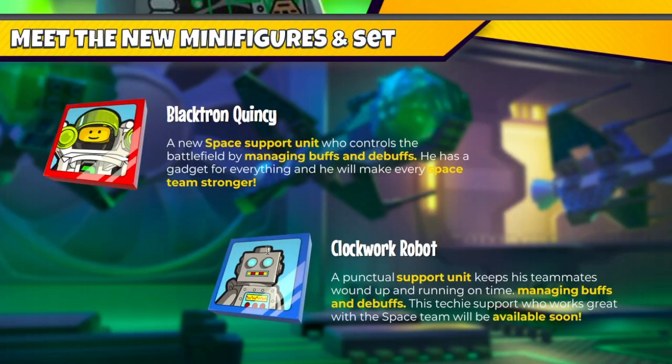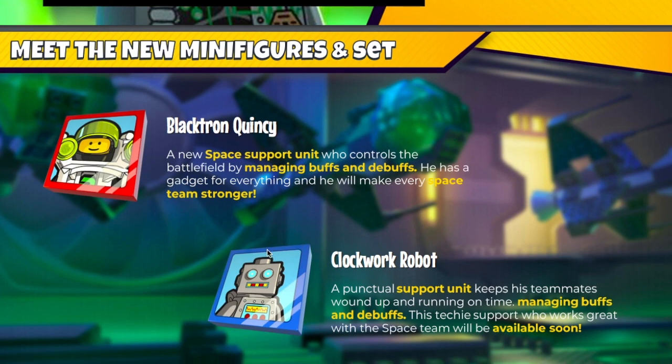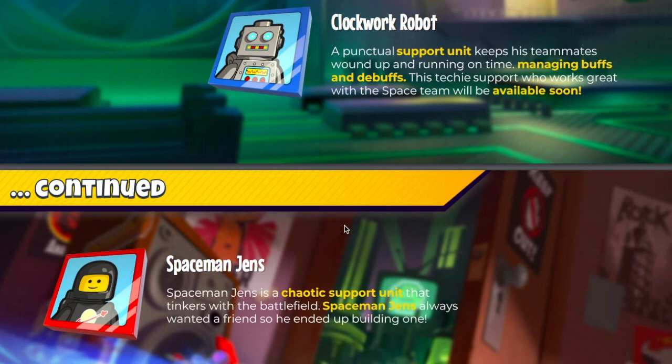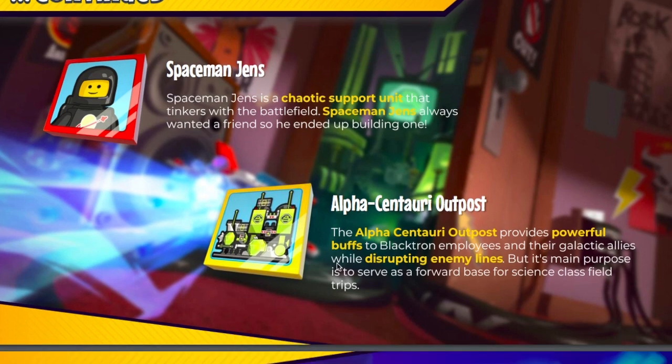New minifigures are going to knock off your space boots. We have Blacktron Quincy, who I've known about for a while — the datamine was actually pretty accurate for her. Clockwork Robot, which I believe is a rework — from looking at the kit she looks pretty solid. And Spaceman Gen, who will be one of the best units in the game — she's got the Techie tag, so the Techie meta is coming. Look at those double techies — Clockwork Robot and Spaceman Gen. And the Alpha Centurion Outpost is a brand new space set coming to the game, providing powerful buffs and disruption for enemies who use buffs.